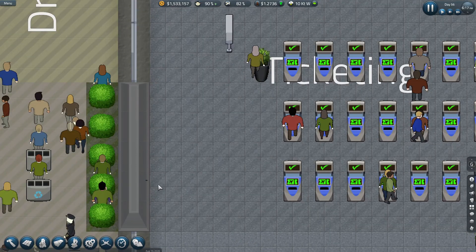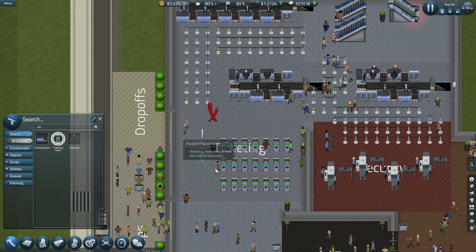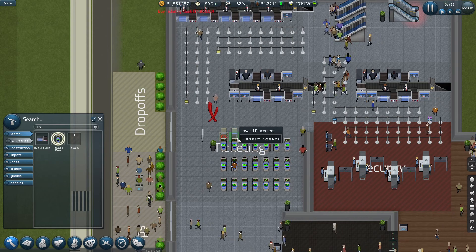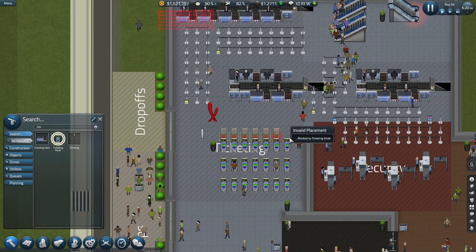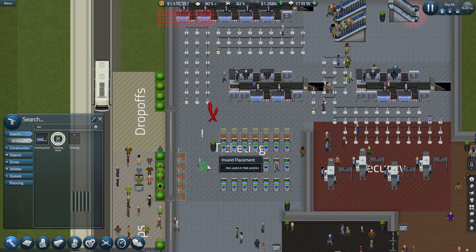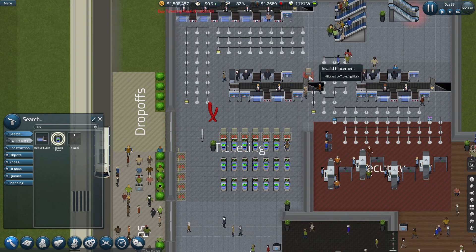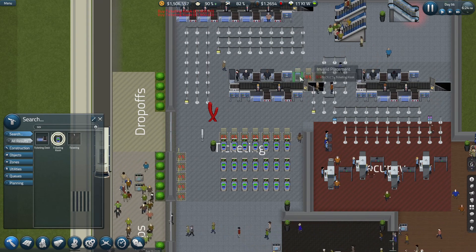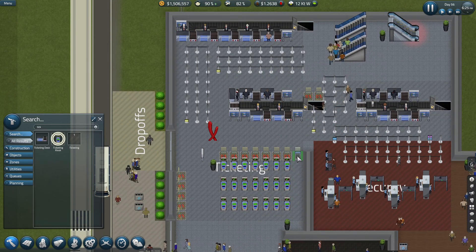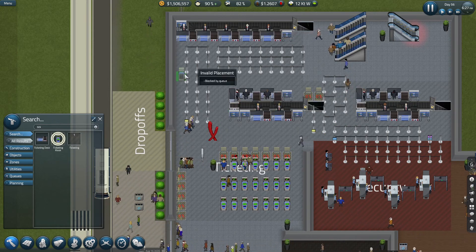I think we need some more ticketing machines — or kiosks as I should call them. We'll put them back to back, and put a row down here as well. Maybe just a few up here too. Can I squeeze any more in? No — I think that'll be fine.